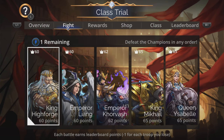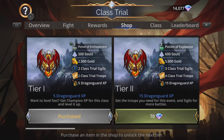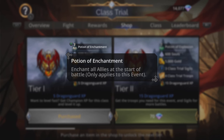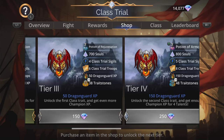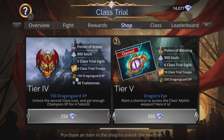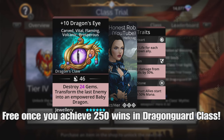Cool classes, certainly worth getting towards level 100. Grab Tier 1 if you can — pretty cool — get the Potion of Enchantment, all allies start enchanted at the start of battles for this event only, and you grab some more stuff too, like Grass Trial Sigils, which is pretty cool. At Tier 5, there is the class mythic weapon, Dragon's Eye, certainly worth picking up — destroys gems and transforms the last enemy into an empowered baby dragon.